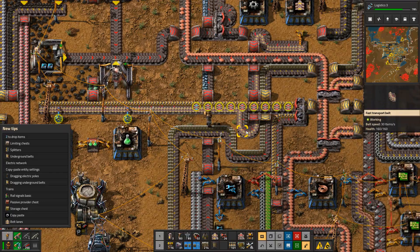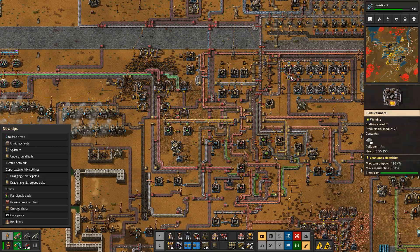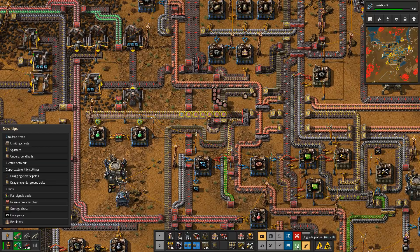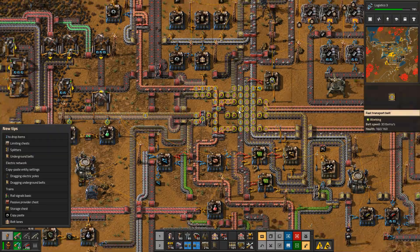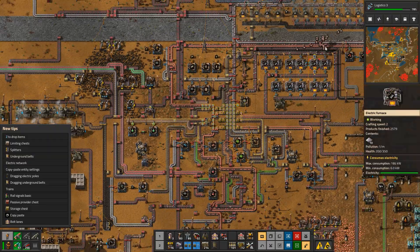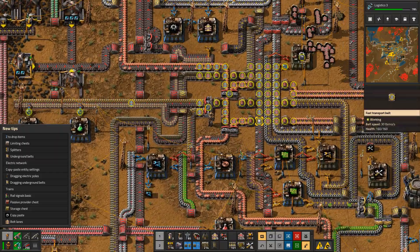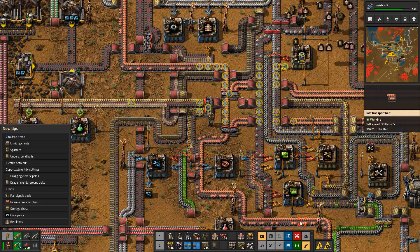I don't yet have the blue belts, but you'll see now my robots coming in and they just replace it. How amazing is that! Now it should do it with these underground belts as well. It's construction robots, not logistic robots. And look at that!